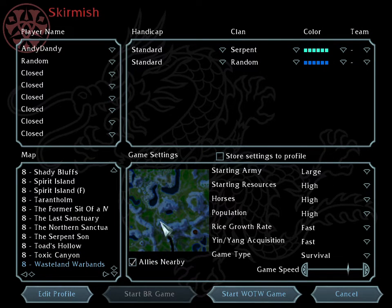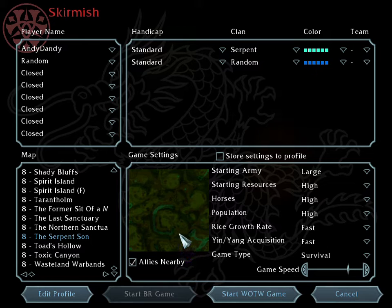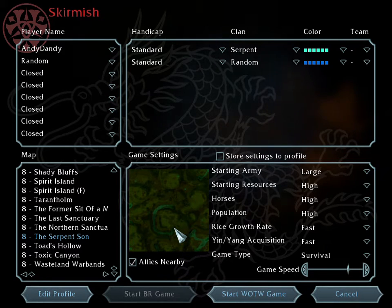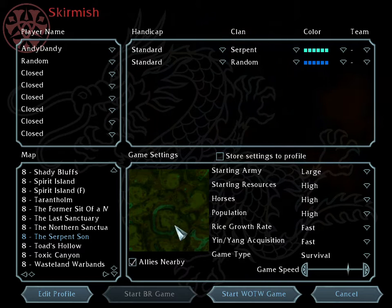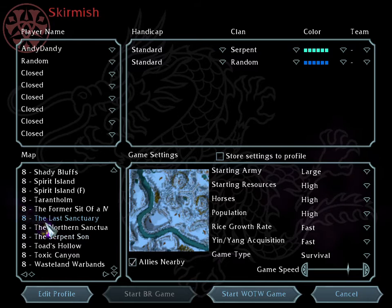I have a lot of videos on Wasteland Warbands — I think a good eight to ten. Next is the Serpent's Sun. It doesn't have much elevated terrain, but you can go ahead and check it out. It's very interesting — there's a lot of greenery and a lot of walking, so it's a wide map.